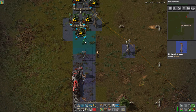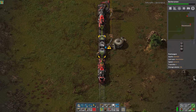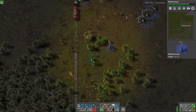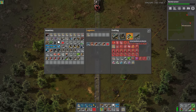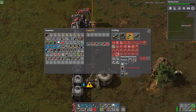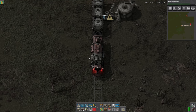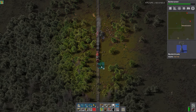We're just going to run this up here. Once we get power, it'll turn on and pump from the oil pipes up into the storage tank and then into the tanker wagon — this is going to carry the liquid. There are some other options — there are barrels. You can barrel liquid, and it's pretty straightforward. You can barrel liquids and put them in a normal cargo wagon with inserters, since it becomes an item rather than a liquid.